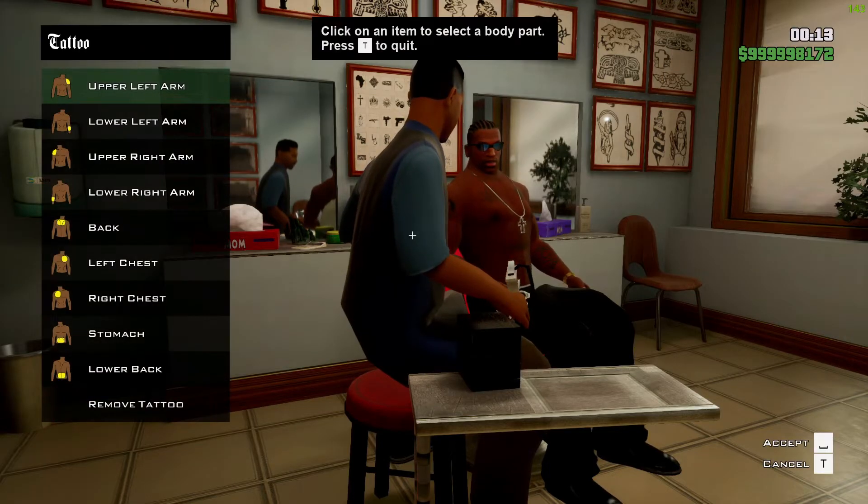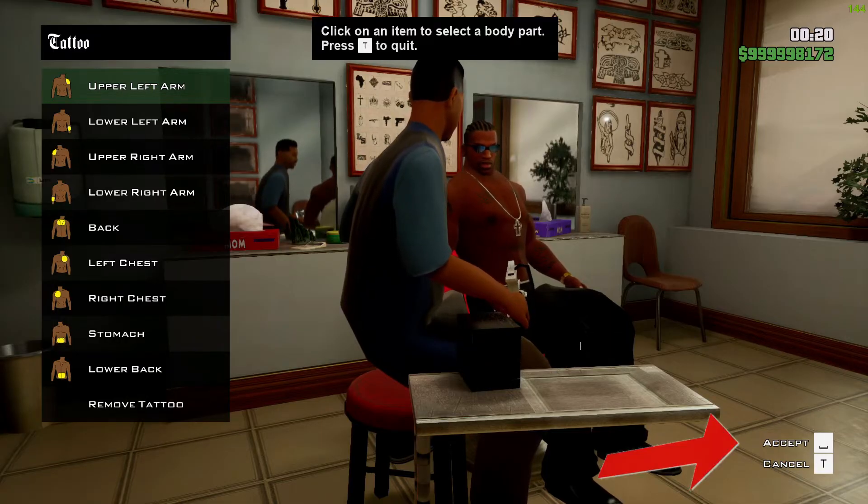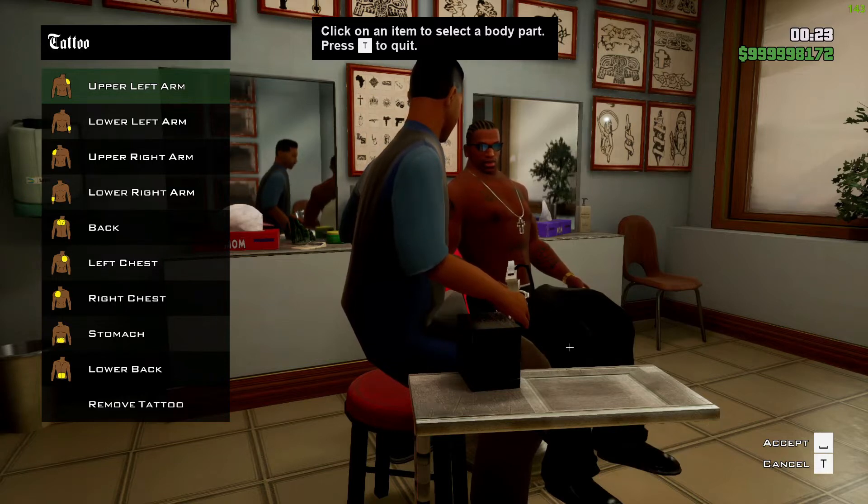After selecting, your tattoo will be previewed on your character. You can accept it or cancel it. To accept, press the spacebar; to cancel, press T.